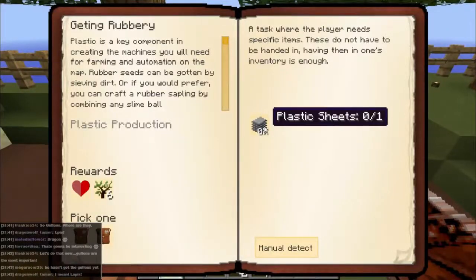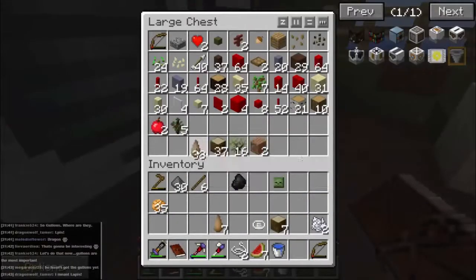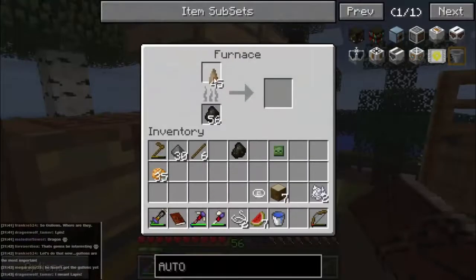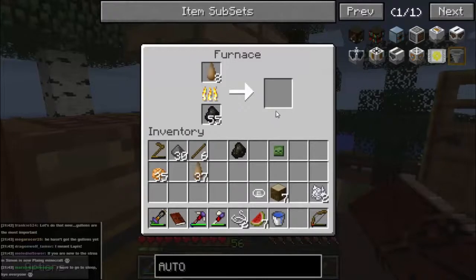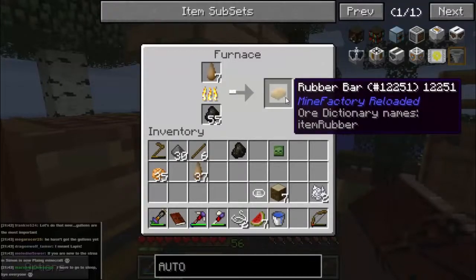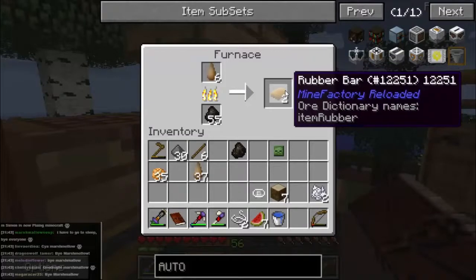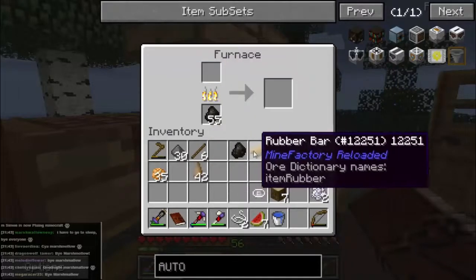Let's make some plastic sheets. We'll take our rubber and stick some of that into the furnace - four, five, six, seven, eight of them. That gives us rubber bars. You could make a truncheon out of rubber bars - be fun to go menace zombies with it. Come on, that's enough for now. Let's get that back out.